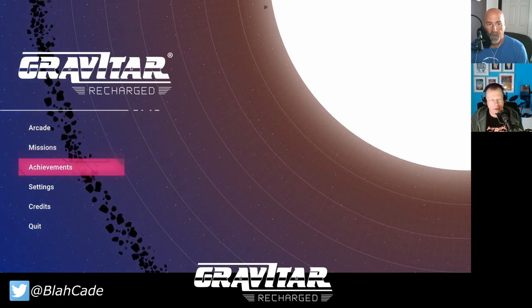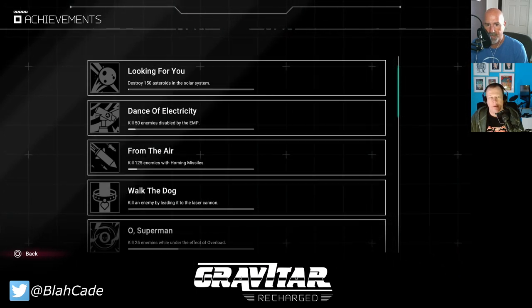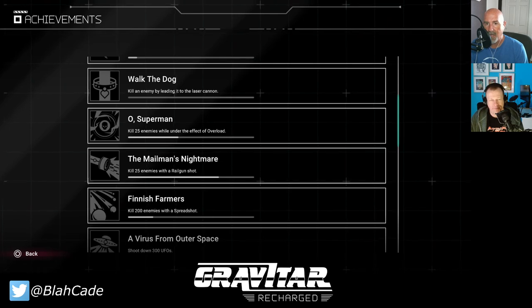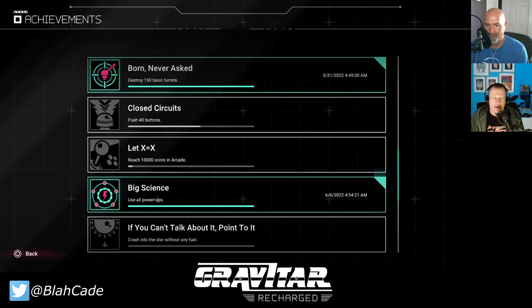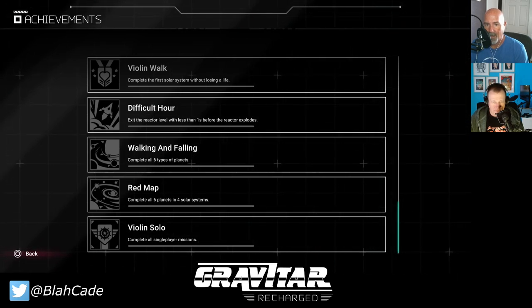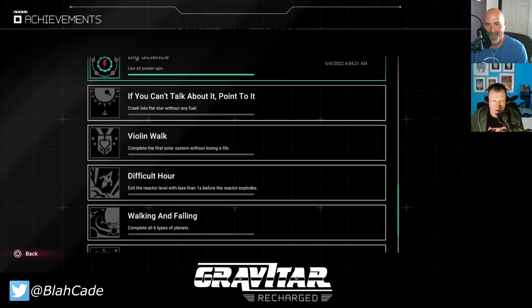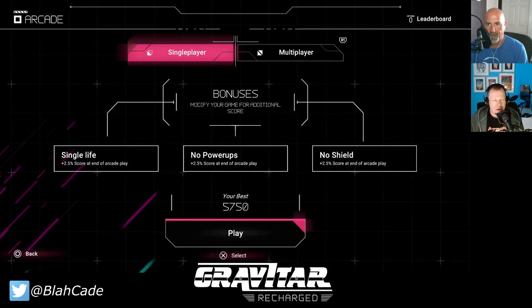Let's look at achievements: retrieve 100 rescue pods, destroy 150 asteroids — those are what those objects are — and 'Walk the Dog,' which means killing an enemy by leading it into the laser cannon. There are some things you'll do automatically, and others that are a real challenge, like completing all six planets in four solar systems.